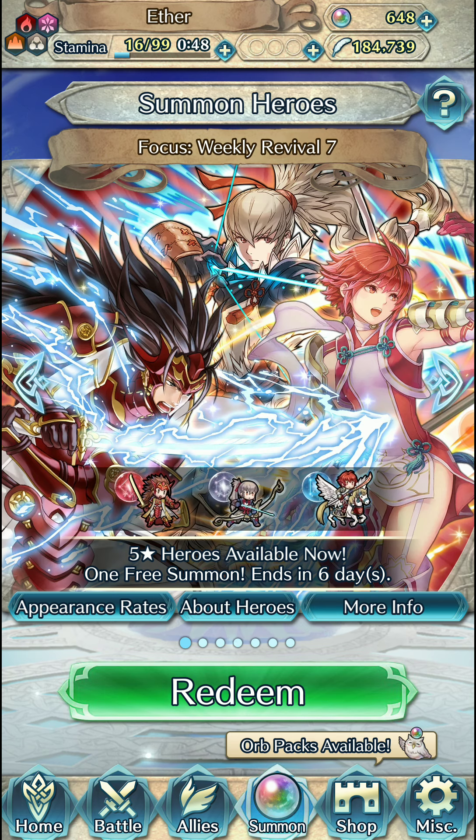Technically speaking, it's a waste of orbs because the only thing he really has is Close Counter. There are definitely units like Legendary Chrom — I have him at plus 10 — so if I don't want to build another one, he has Close Counter and Low Attack Defense, or Close Counter Rouse Defense Res for units that can't run Low Attack Defense. There's some value there, but I'm summoning on this banner mainly for Close Counter.